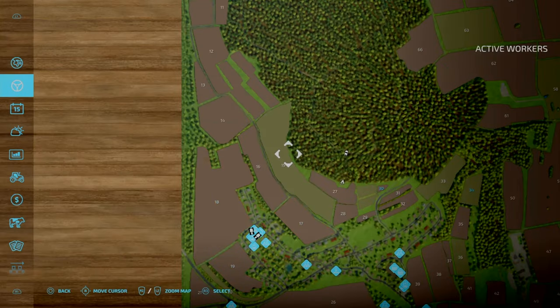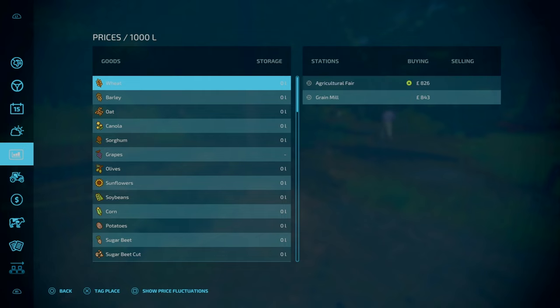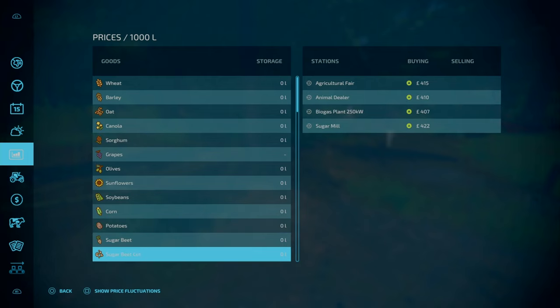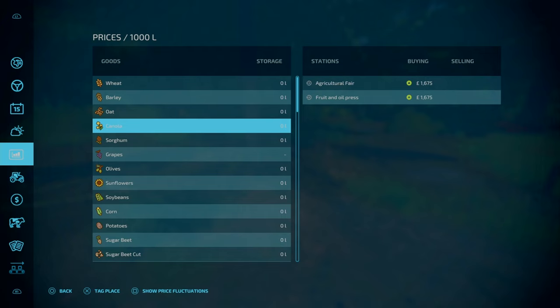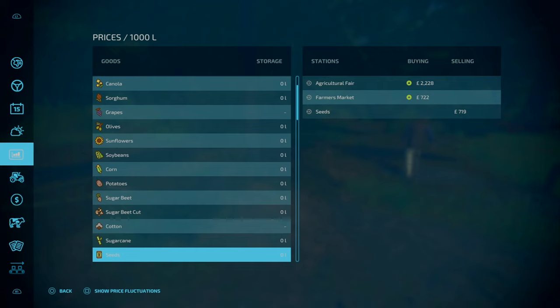Quickly going over your sell points. Looking at your prices, you've got the Agricultural Fair as one required mod — it'll take pretty much everything, including some platinum expansion items if you use those DLCs. On top of that, you've got your fruit and oil press — your oil mill — and a grain mill. These are from the required mods.